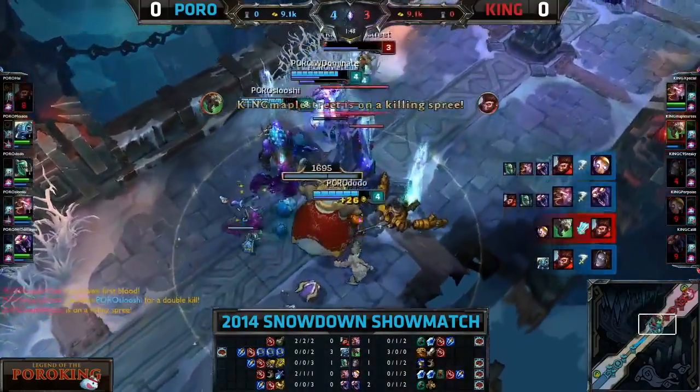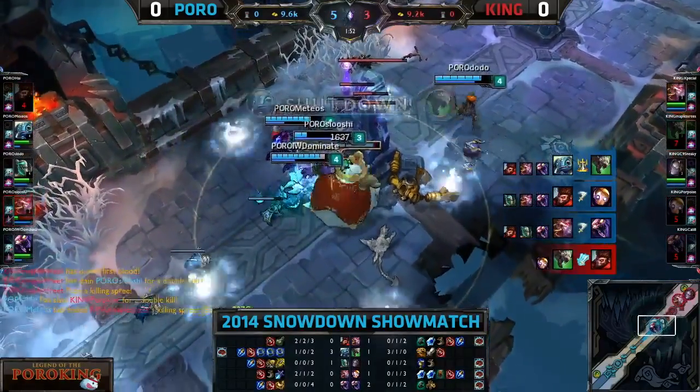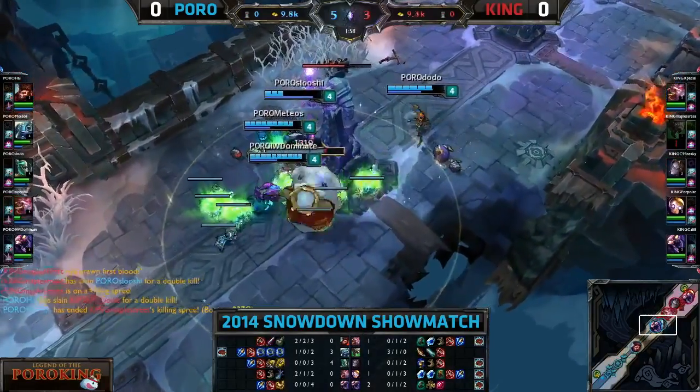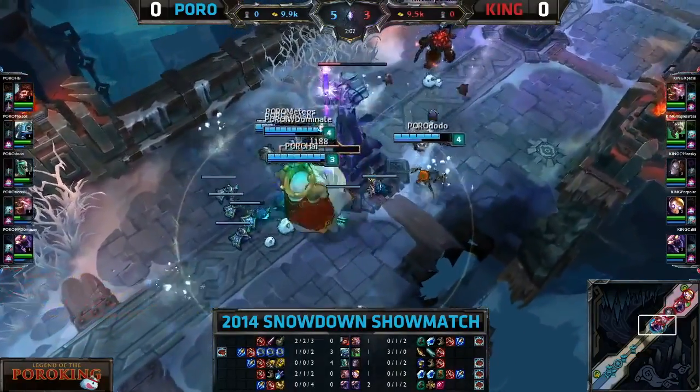High comes back and he dies immediately. We didn't talk about Poro dash. Once the Poro's there, you can dash to him from wherever on the map — it's global range, really short cooldown, like 10 seconds or something. So if you die, you just come right back. High rejoins the fight and it makes it so easy to five-man siege.